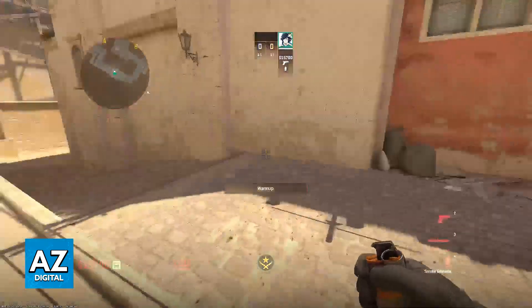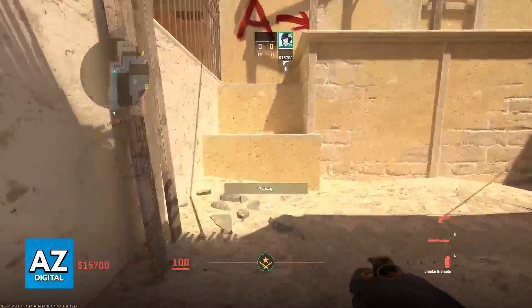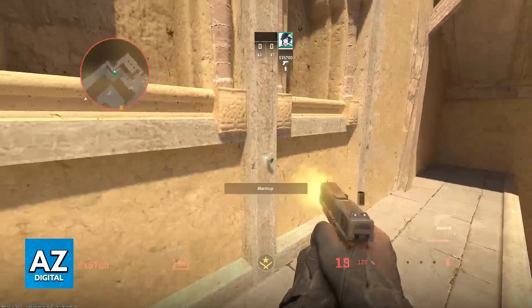I'm going to teach you a smoke that you can do directly from T-Spawn. Just run forward after you spawn, jump on these steps over here, and we're going to be using one of these pillars to line up our smoke.